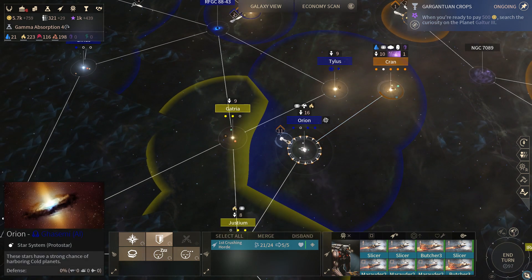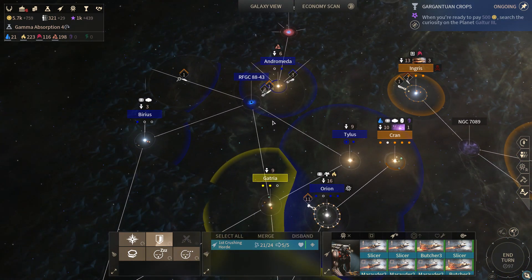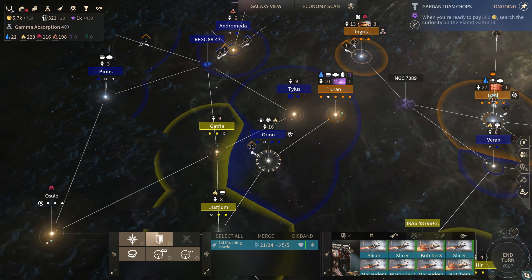Let's not worry about the United Empire just yet. We should run this fleet back over here. I was kinda hoping to find the Lumeris homeworld before making that decision. This influence bubble is sort of indicative of this being that home system — it's awfully large.